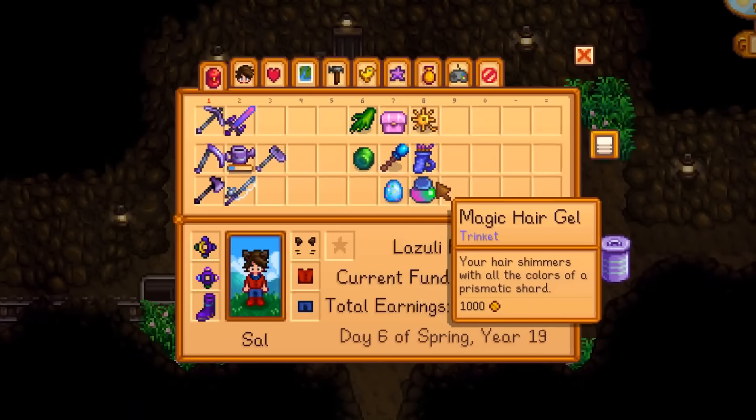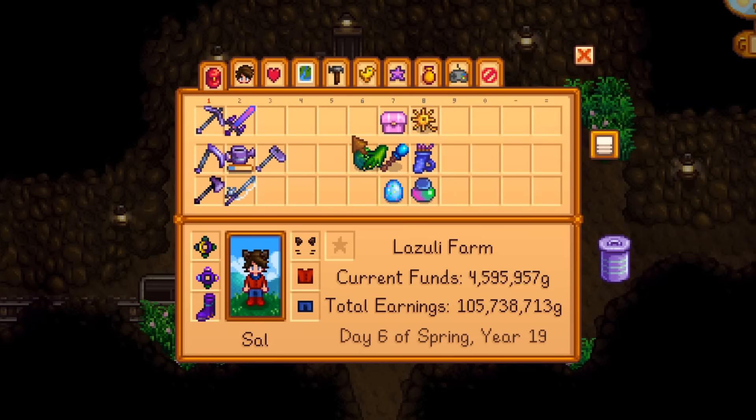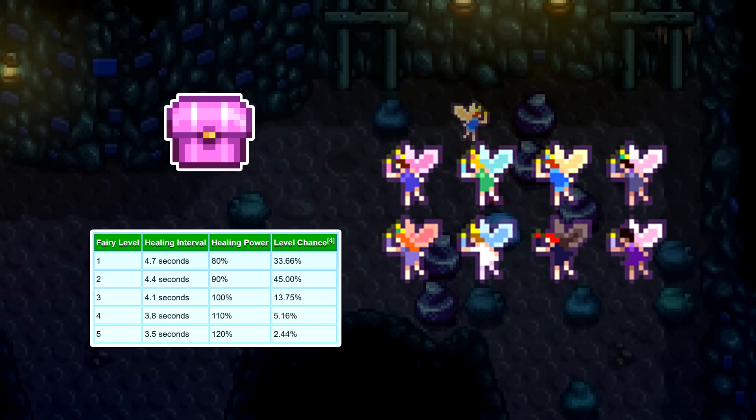Now that we've gone over the drops, what about the trinkets themselves? Let's go one by one. Note that most trinkets have a stat that varies when it's dropped. The Basilisk Paw is the only exception — it makes you immune to debuffs, that's it. Fairies have two variable stats: the amount of time between heals and heal power. The heal power is essentially a multiplier that goes into the formula deciding how much you'll be healed by — heals from level 5 are essentially 50% stronger than level 1.